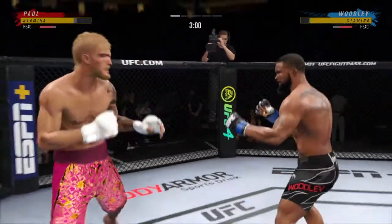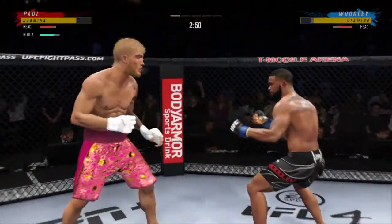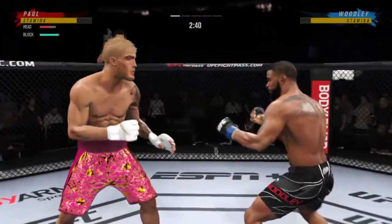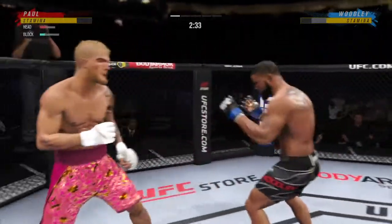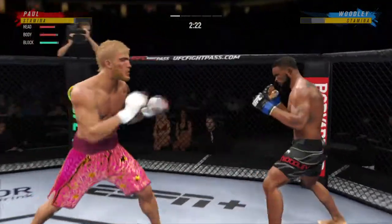Both guys really throwing with authority. A nice job there defensively to raise the guard and prevent any damage. Those hands never leave where they're supposed to be, and if you do that, most times you will block the shot that's in cover. Just over 20 total strikes have now landed for Tyron Woodley. Big powerful punch lands, now he gets back to range.